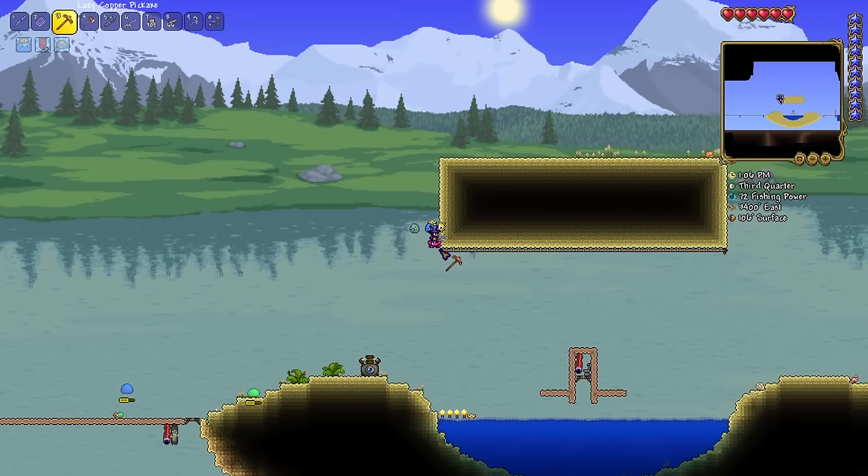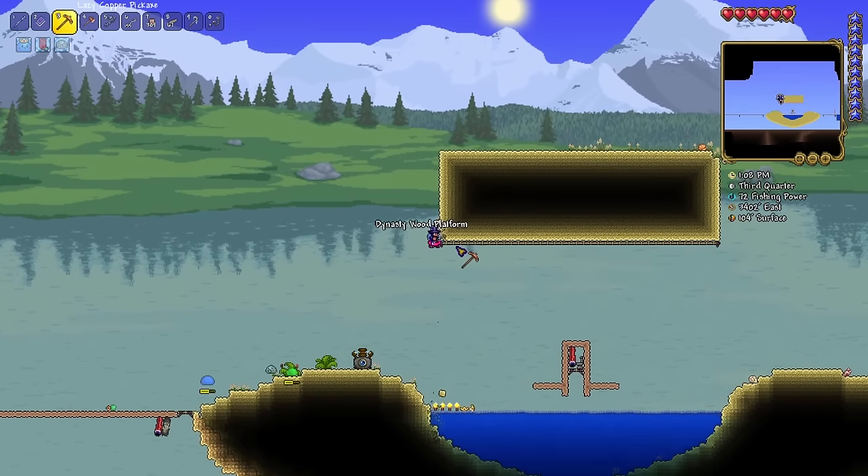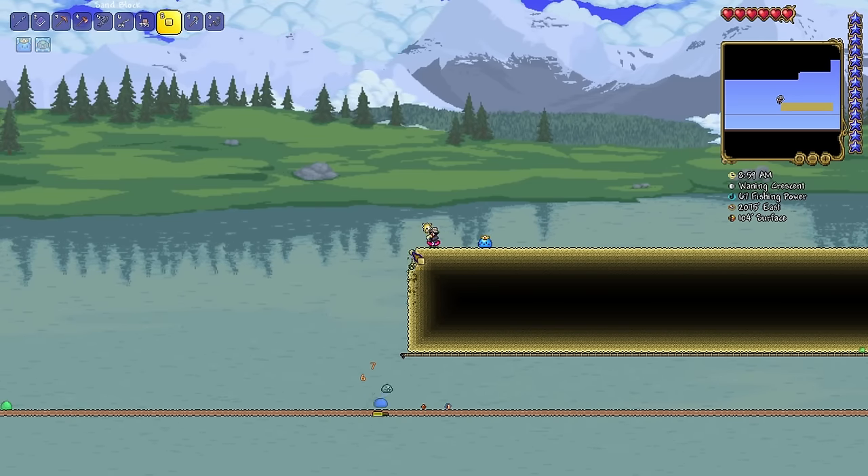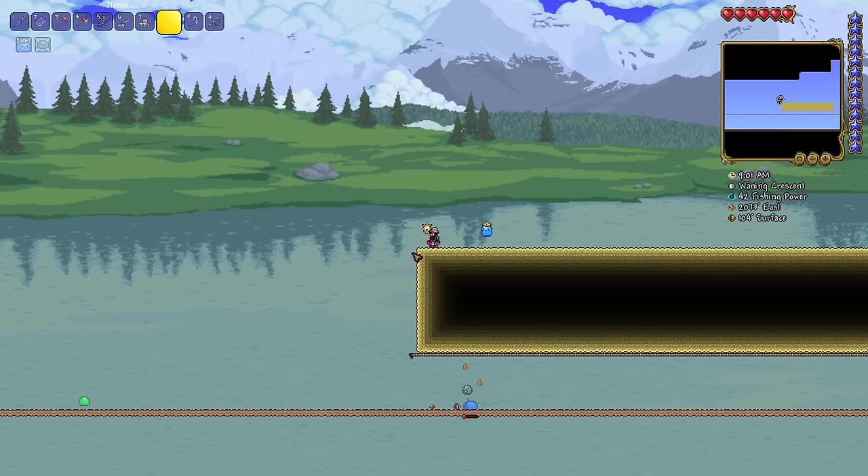After another fishing session I get my first life crystal from a golden crate. I won't be announcing every time I get a life crystal, but with all the fishing I'm doing in between cuts, you'll likely see my health gradually increase. I gather up the sand from my failed desert biome, then build an actually successful desert away from the ocean. At some point I plan on building more aesthetically, but not until I have access to more block types.